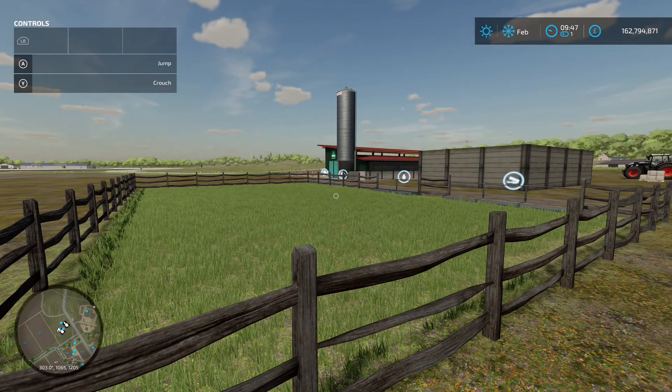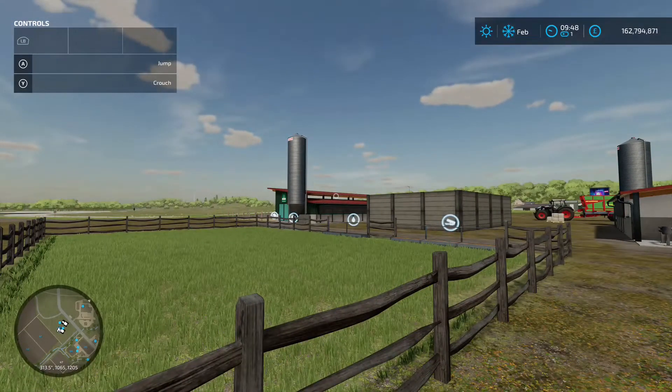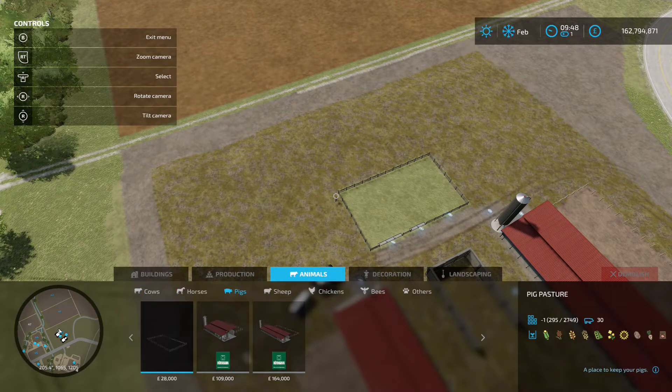Welcome back to the channel. Today we're going to have a look at pigs. We've got the pig pasture, the pig barn, and the pig barn large — all found in the construction menu under animals, then pigs. The pig pasture is 28 grand and holds 30 pigs. The pig sty is 109,000 and holds 108 pigs. The pig sty large is 164 grand and holds 270 pigs.